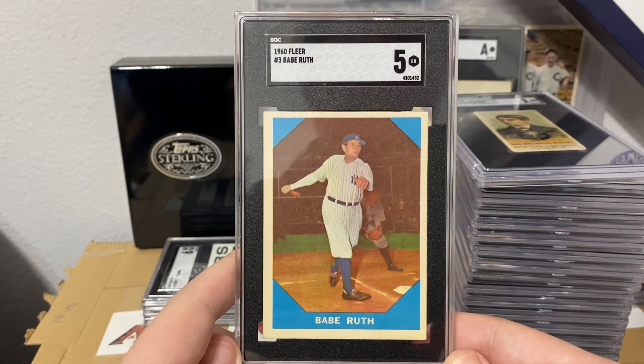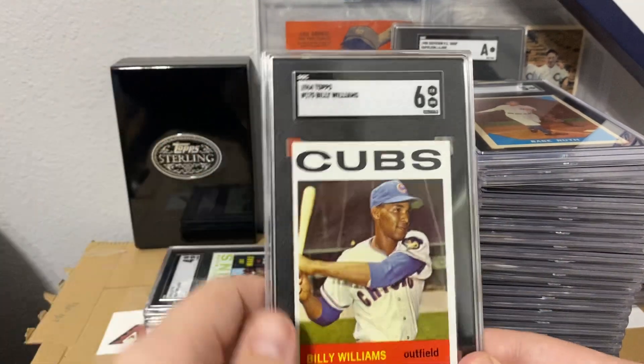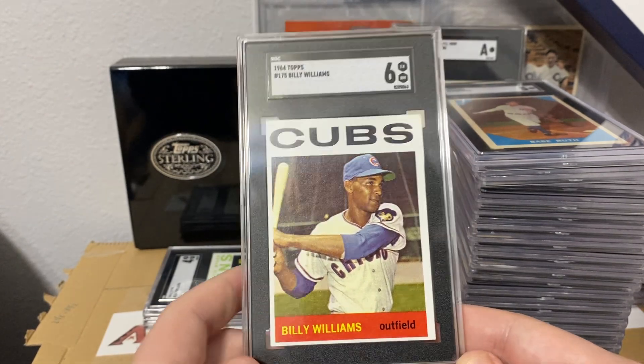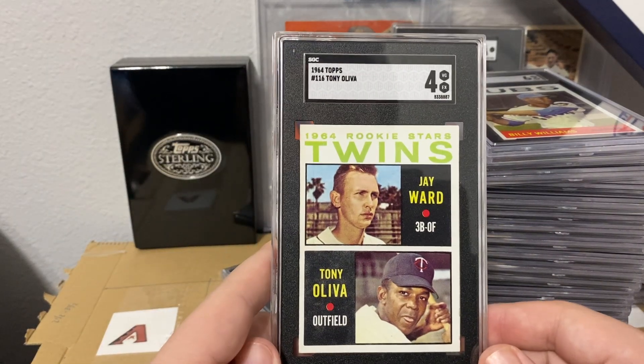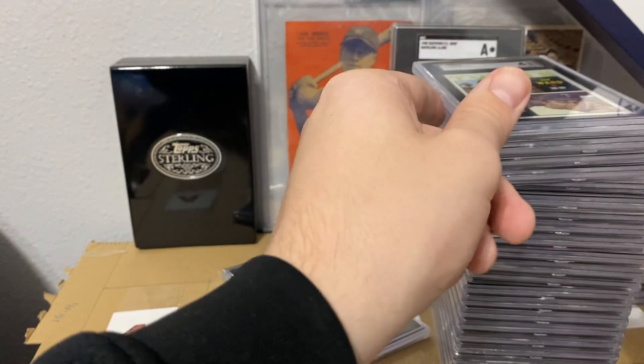The 1960 Fleer Babe Ruth got a five. The '64 Topps Billy Williams got a six. The '64 Oliva got the four.